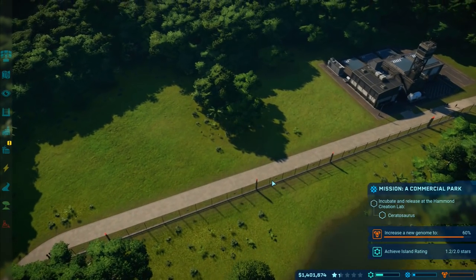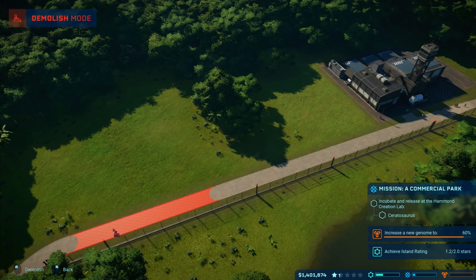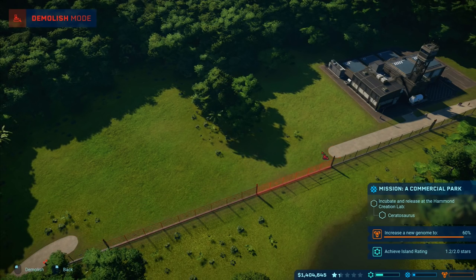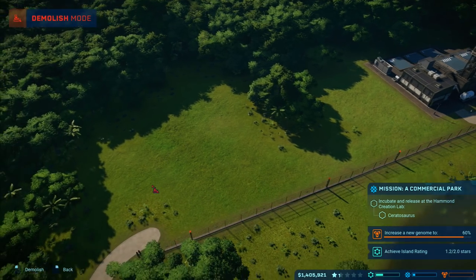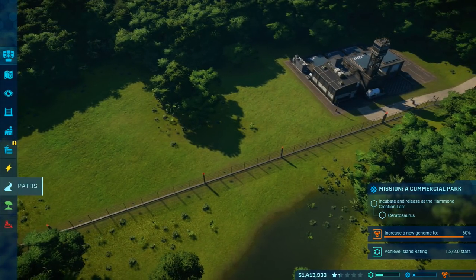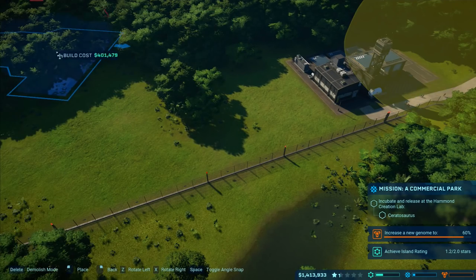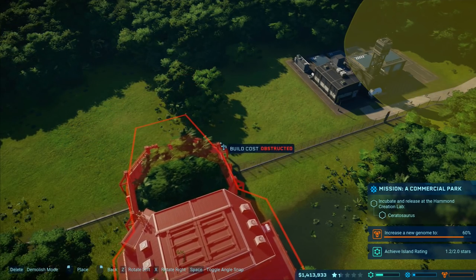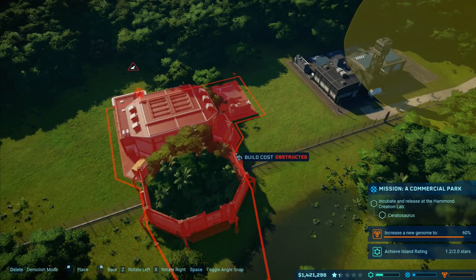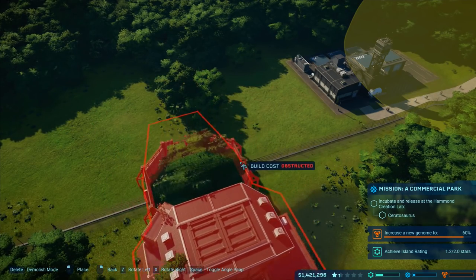We have to have a Hammond Creation Lab in here in order to make this work. I'm going to demolish this footpath, take that all the way back, remove that little bit as well. Then we can go to enclosures and go for a Hammond Creation Lab - that is 400,000. Cheap at half the price.